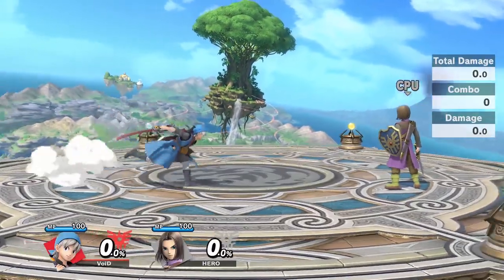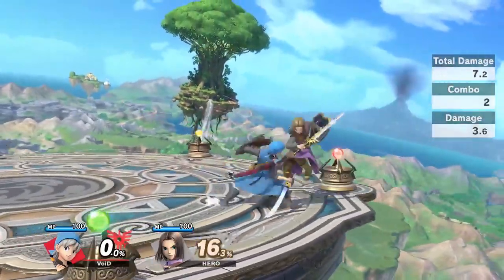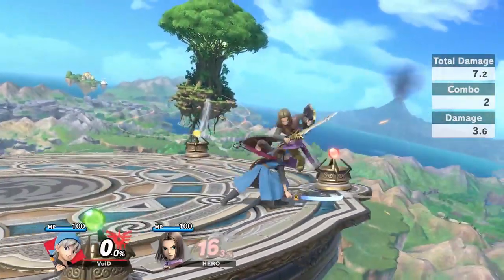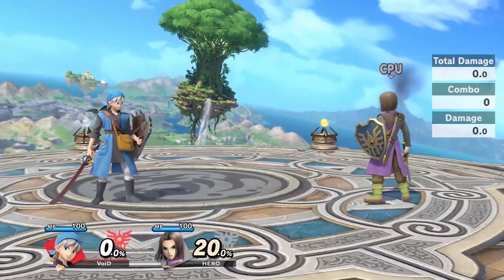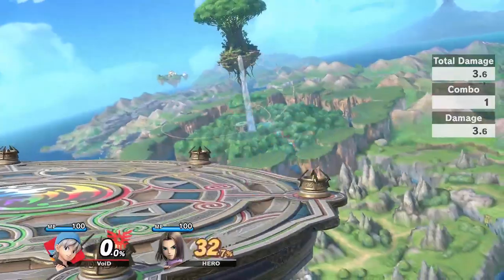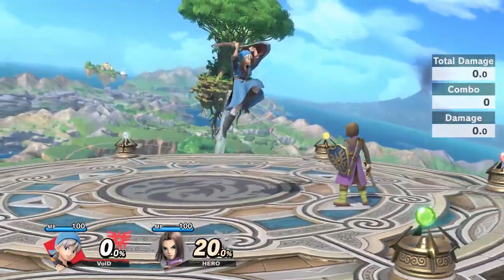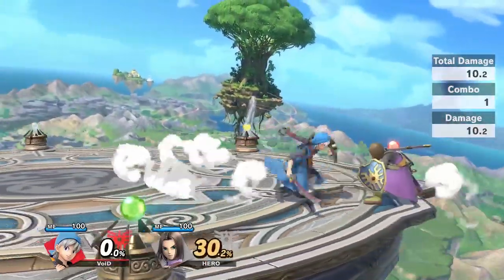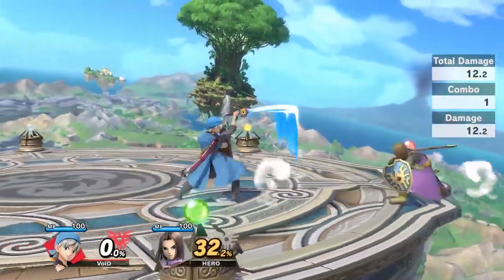Other stuff you can do is landing Nair into jab — landing Nair into jab is probably one of the better ones. Jab is like one of the best anti-airs this character has; the move is just super solid. When it starts getting to more mid-percents, you can still do Nair hit confirms, as Nair to jab can still work — your opponent just goes flying a little farther. It might be a little harder to hit confirm, but you can also do Nair to Nair. You can still do stuff off fair as fair can just put you in a really good situation in general.